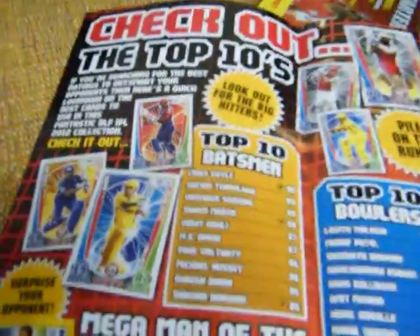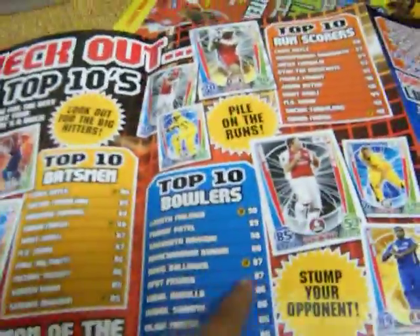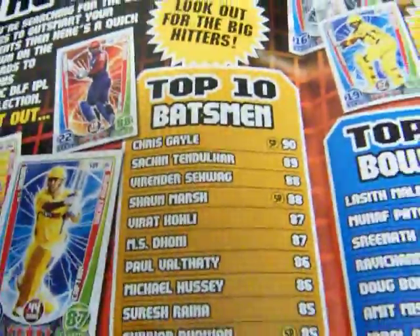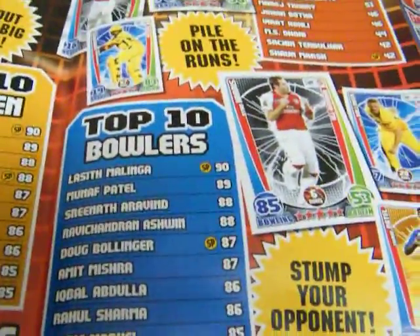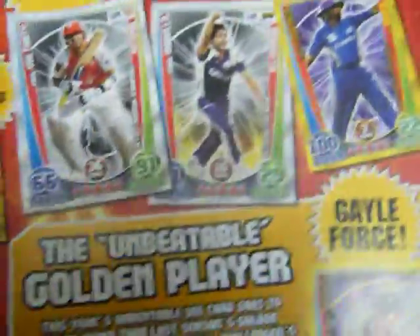These are the main cards. On the back side, here are the top 10 batsmen and top 10 bowlers of Cricket Attacks. The best batsman is Chris Kale — star player 90, and also Chris Kale 101. The best bowler is also Chris Kale 101, but here it says Malinga 90 star player.